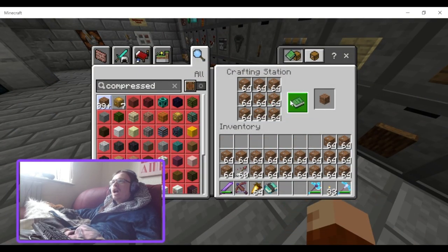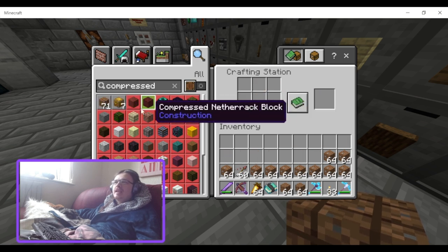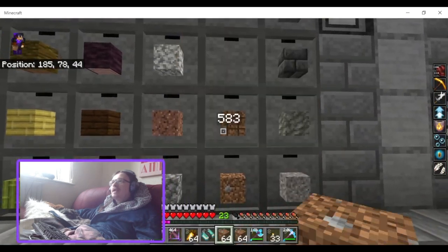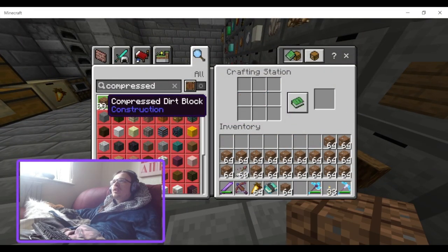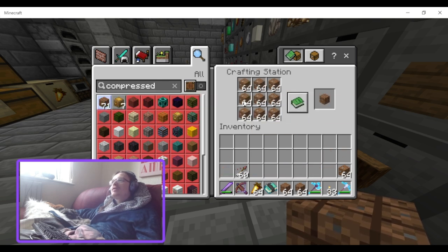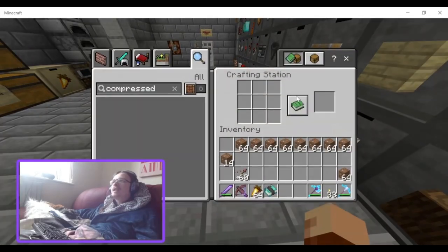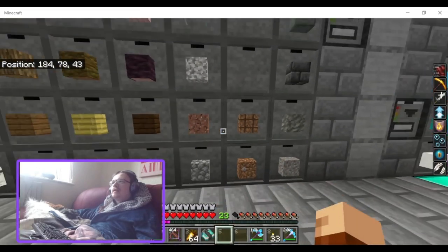This reminds me of a Java mod from a long time ago — in internet terms — that added a thing called the Deep Dark. Not the Deep Dark we think of nowadays, but basically how you'd make it involved crafting compressed cobblestone, double compressed cobblestone, and quadruple compressed cobblestone. You also had to make unstable ingots if I remember correctly.